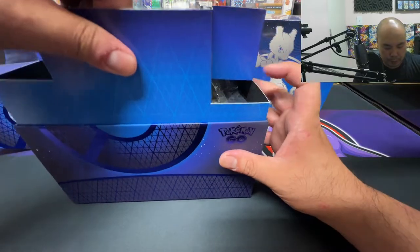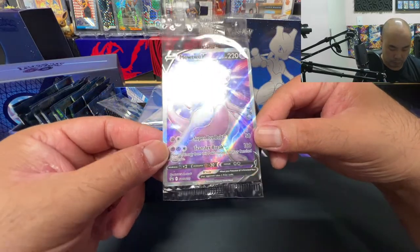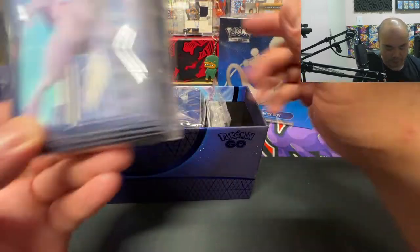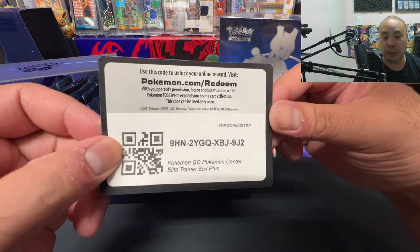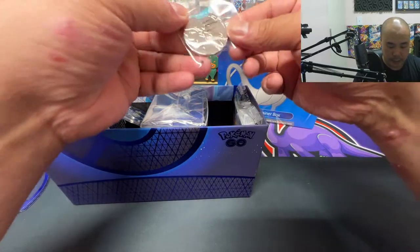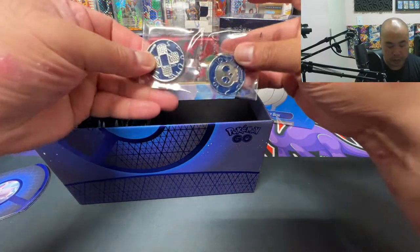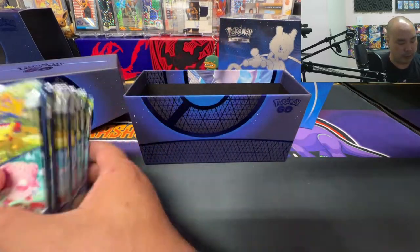We got our Mewtwo promo — off center. We got our energies, our sleeves. I prefer those sleeves there. We got our Pogo Pokemon Center Elite Trainer Box Plus code card. Sick dividers — really different. And then we got our metal Mewtwo coin — that is pretty sweet. And then our deck box. Set all these inside energies. We got our metal statuses. Should have 12 packs — 2, 4, 6, 8, 10, 12 packs.